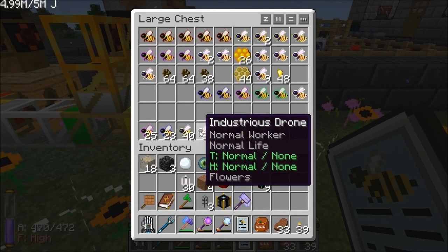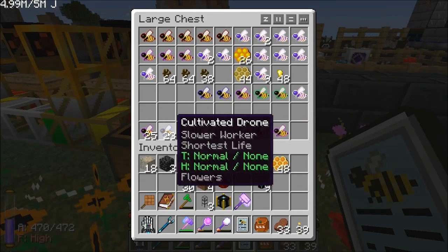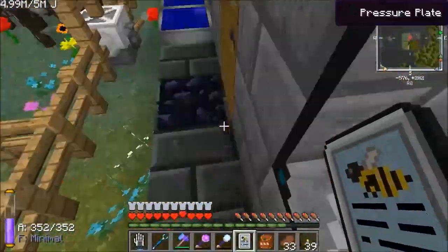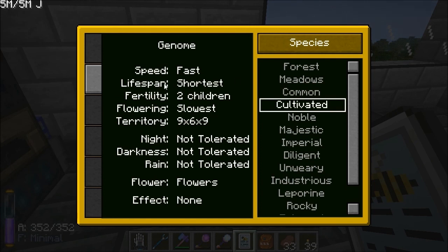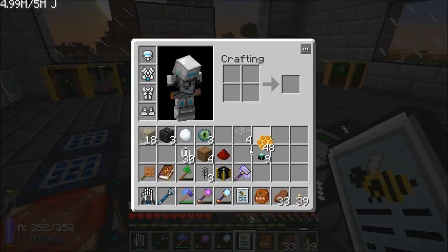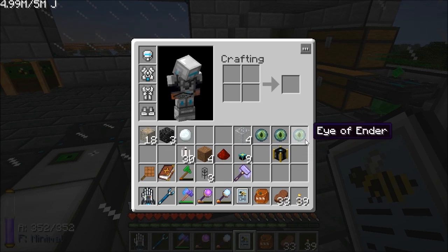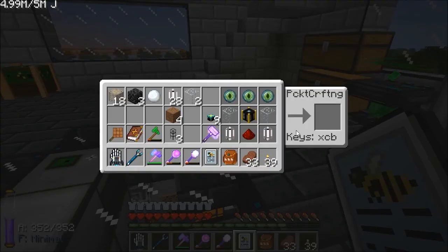We've got 23 in there. What I'm going to have to do is when I've got my alveary up and ready with some mutators and stuff in — which I haven't covered yet but I will do — we'll put a cultivated and a common in, and that'll get us the actual cultivated with these stats. Using the mutators we'll guarantee to get that fast trait. Most things covered; there's one machine I've not made yet — let's make that.